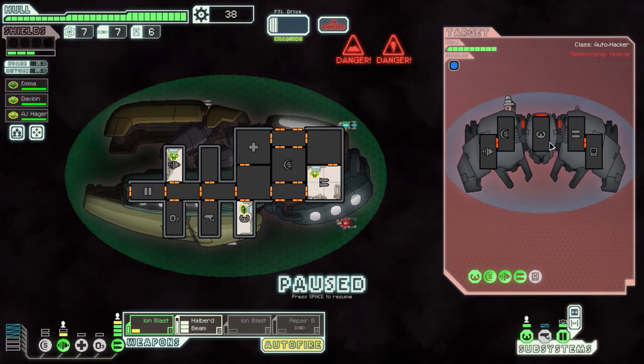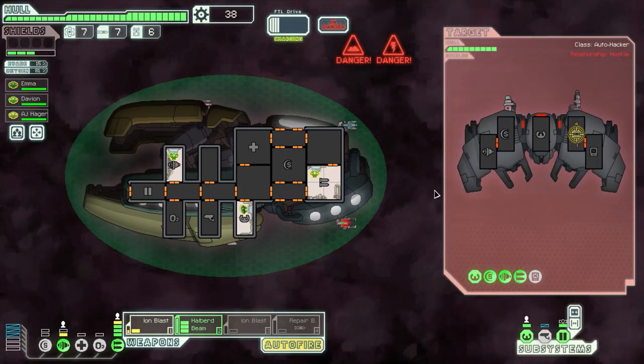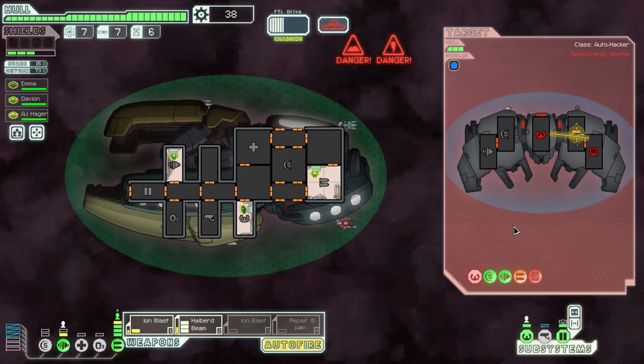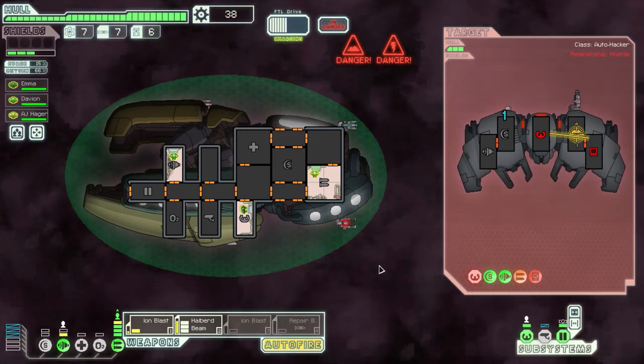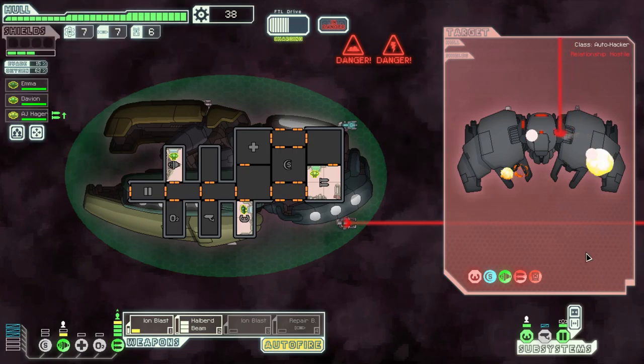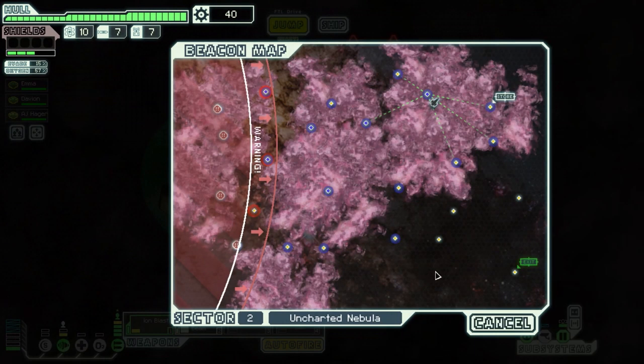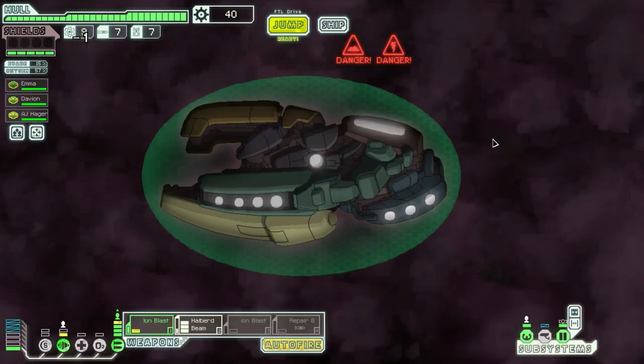Oh yeah, they have missiles. Let's fire — actually I should have waited for that halberd beam, but I can fire right now. Nice, one more shot and they will go down, just need to keep their weapons down. I should be okay — Zoltan shield is still at over 50%. And he's down. Give me your scraps. 22 scraps — let's buy one reactor power because we're going to need that. And there's a store in the corner.